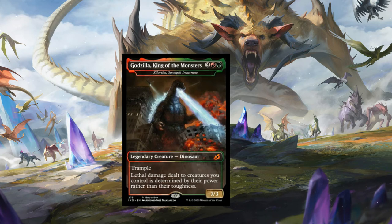Zilortha, Strength Incarnate - referred to here by its Godzilla name - is the buy-box promo. They normally don't push these too hard, and I can't remember the last time we had an impressive buy-box promo. Fundamentally it's a five-mana 7/7 Trample with a unique effect, but a five-mana 7/7 Trample is not enough. It gets a 1.5 out of five from me. If you could get it in limited, which I don't think you can, it'd be a 4 out of 5.